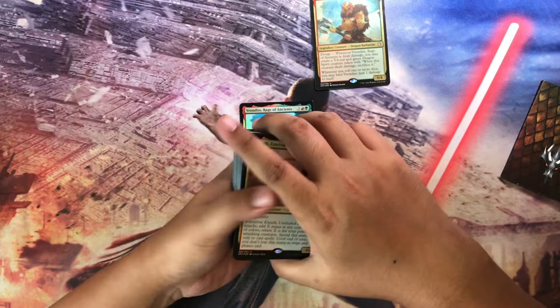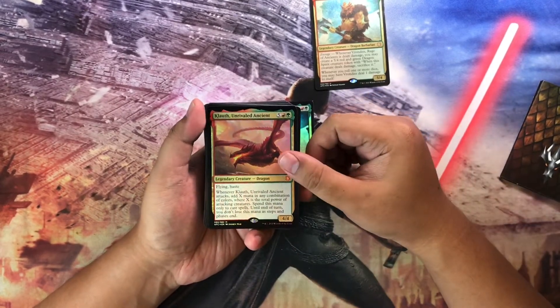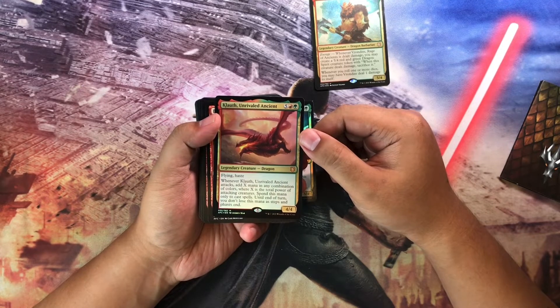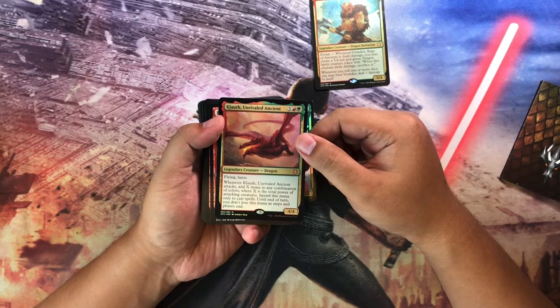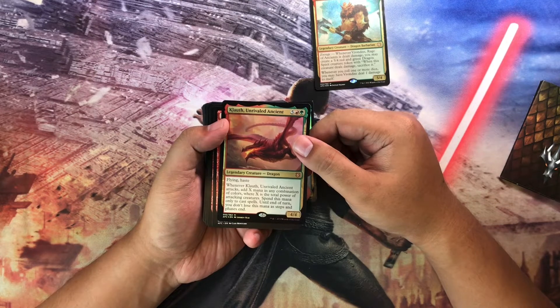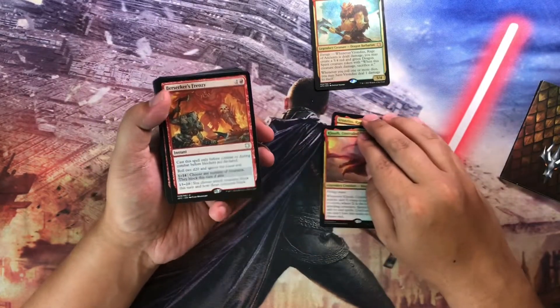The flavor of the dragon tribal continues with Cloakwood as the secondary commander. It's a 4/4 flying dragon — whenever Cloakwood attacks, add X mana in any combination of colors, where X is the total power of the attacking creatures. You can spend this mana only to cast spells, and until end of turn you don't lose this mana as steps and phases end.